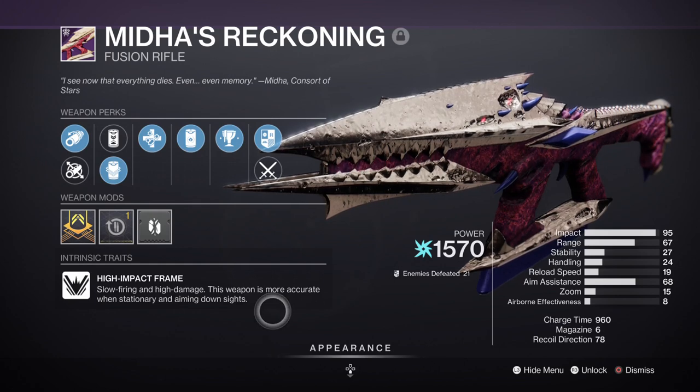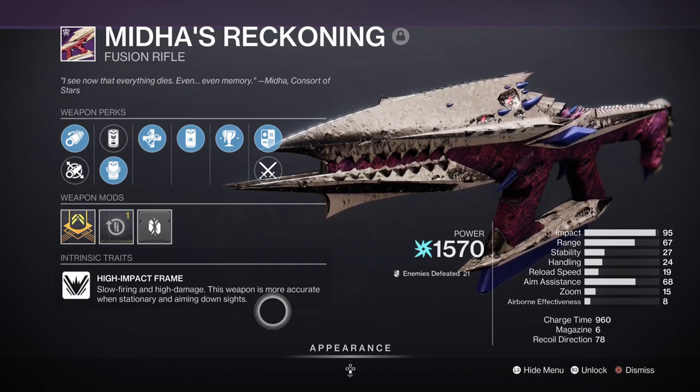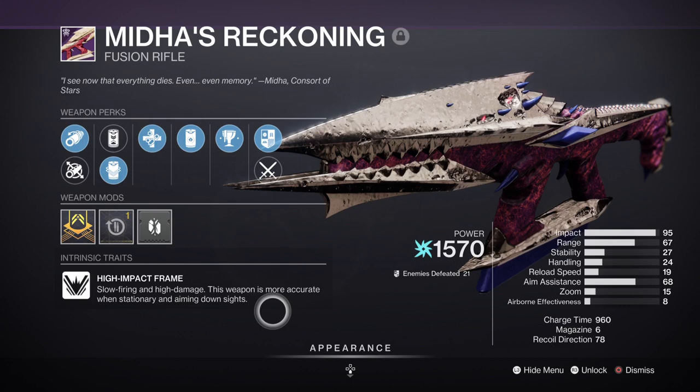I got lucky with the roll I have, which is slow but usable. If you have the red borders of the weapon already and can craft it, then do so as you'd be missing out. Otherwise the drop version, if you manage to get one, can roll the perk but can't get the origin trait at all.